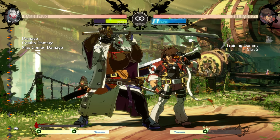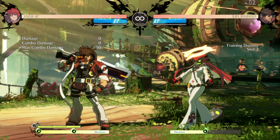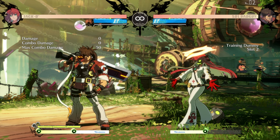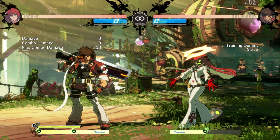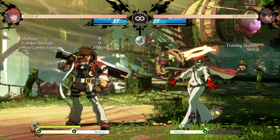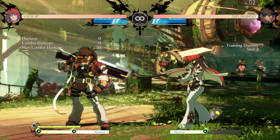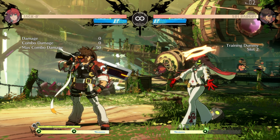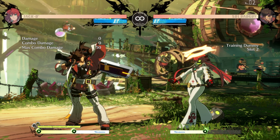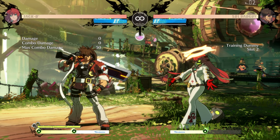Let's move on to the blue wild assault. The blue wild assault has the best of both orange and white — while it doesn't have the forward momentum of orange or the invincibility from white, it has guard crush properties and the ability to cancel normals. This gives you crazy block string pressure.